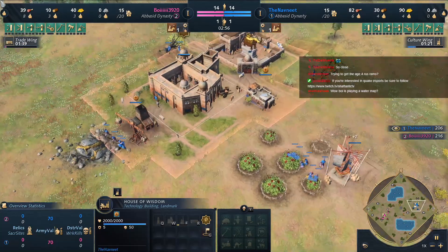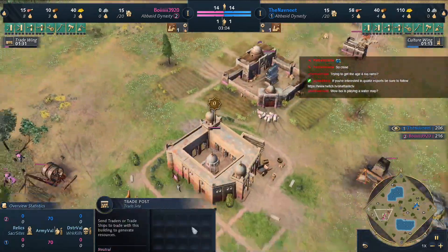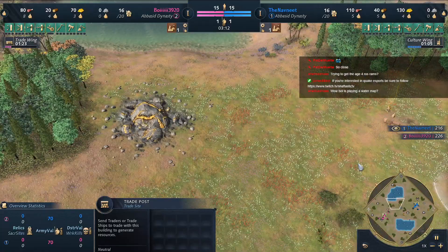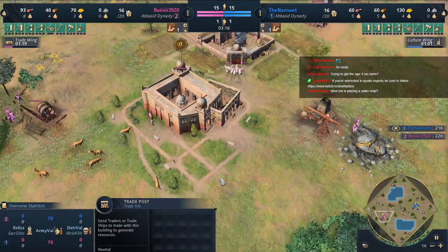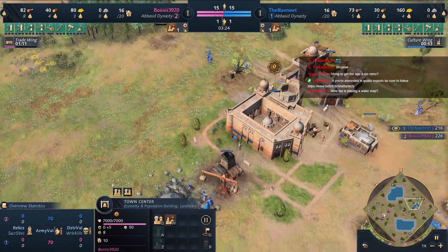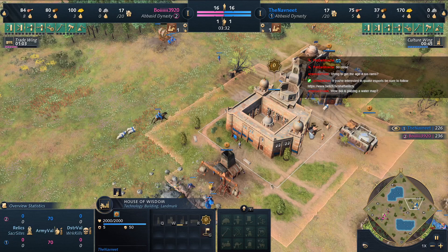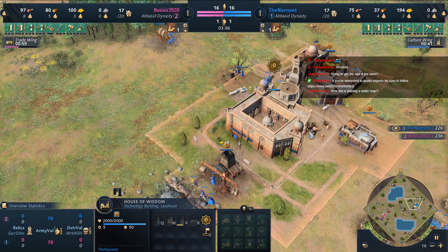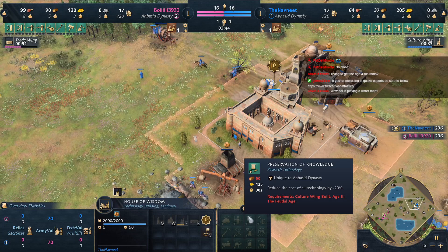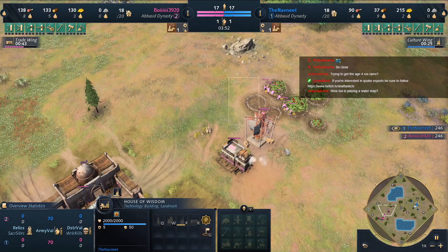Boy is going for Trade Wing — he's got the trade route right behind him, so this will be a short trade route. This is going to be very difficult for Navneet to hit. He'll either have to go all around Boy's base or straight through it, which is tough in Feudal Age with that TC. The Culture Wing will make aging cheaper and every tech cheaper for Abbasid. Navneet smartly got zero-tax going into Feudal Age and now gets Preservation of Knowledge, which reduces the cost of all techs including age-ups by 20 percent.